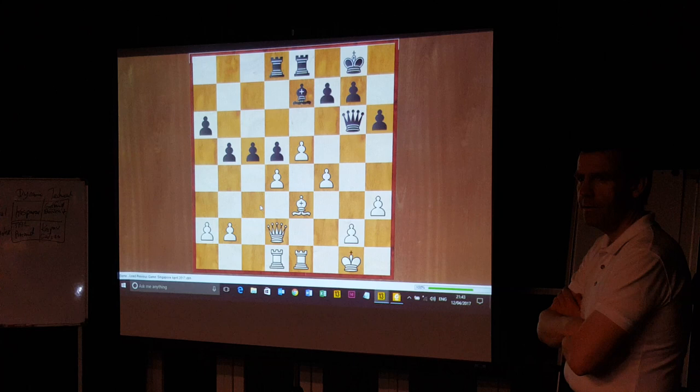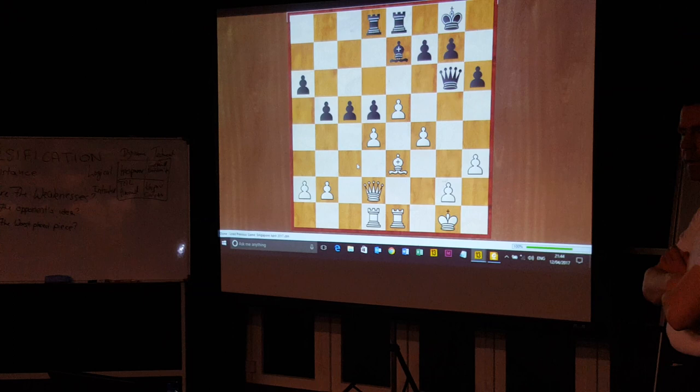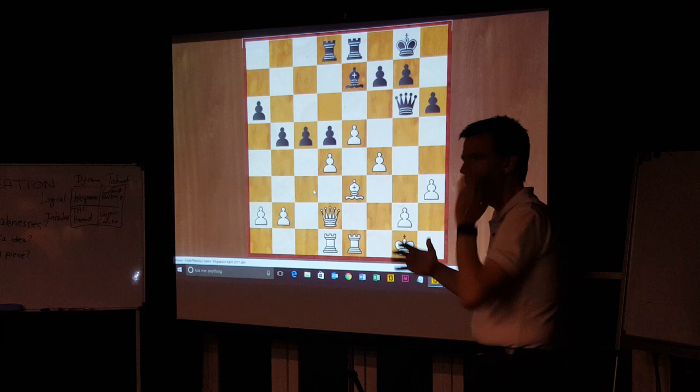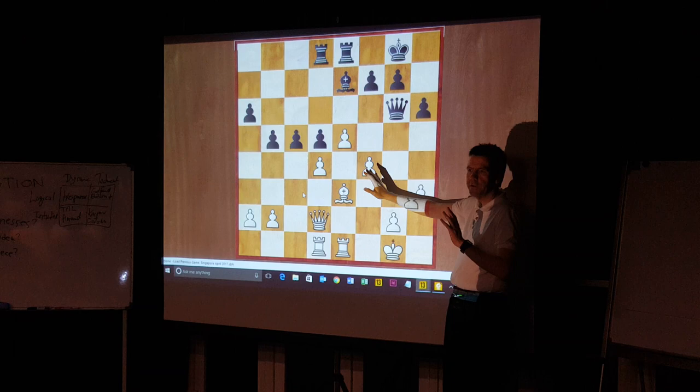What could possibly be Black's idea behind C5? Any suggestion for first move for Black? D4. Okay, we're going to try to do this in the head — I know some are going to struggle, we'll do it at the board as well. So, D takes C5, D4. If I play Bf2 and Bc5, Black has achieved something. So in that case, we'd maybe rather not take.